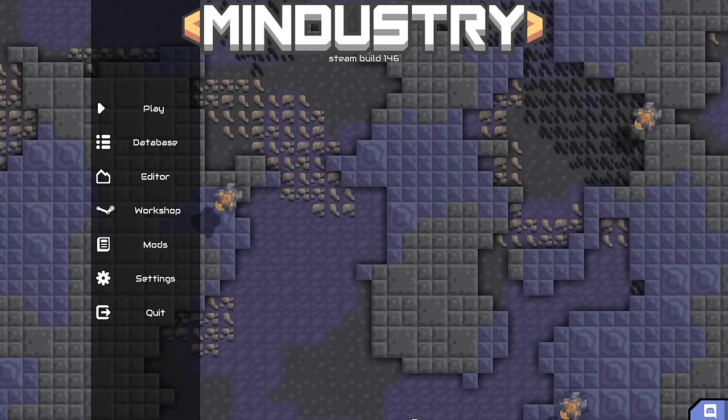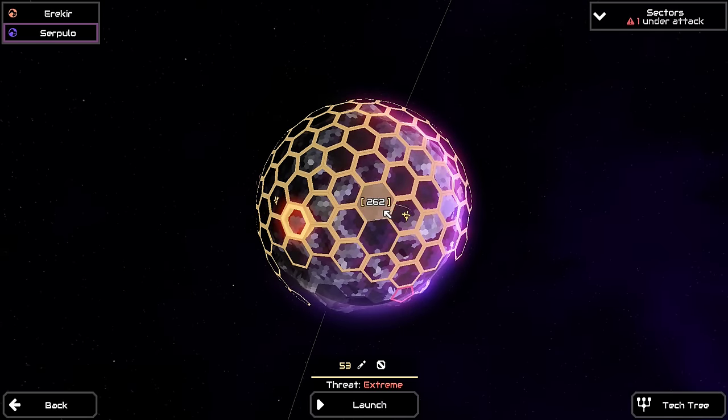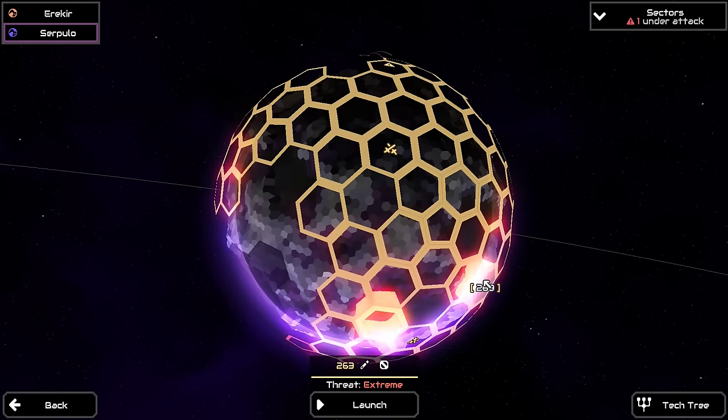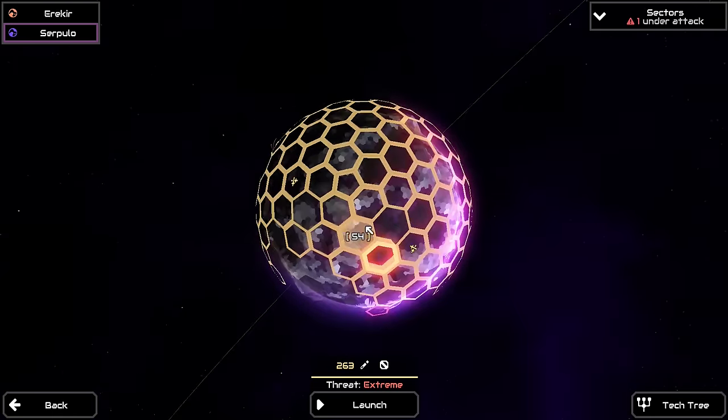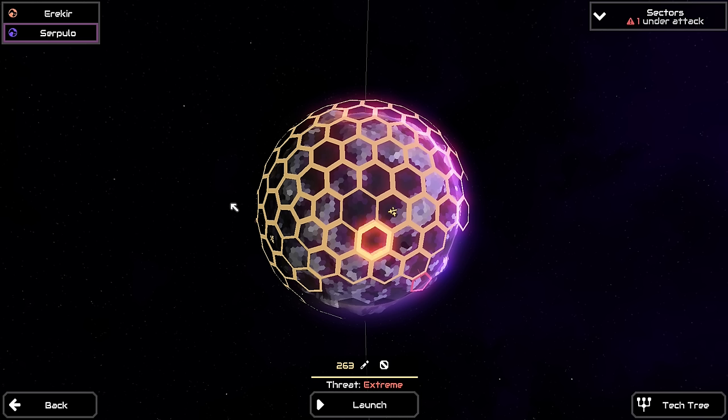Hello everyone, and welcome back to Conquest, where today we're going to go capture those three sectors down here in the South Pole that you can barely see. We're talking about sectors 53, 262, and 263. Specifically sector 53 — if you weren't looking carefully, you wouldn't know it wasn't captured. We're just going to get rid of these three so I know this region is completely mine. We only have three sectors today, so that means we need to do a challenge.